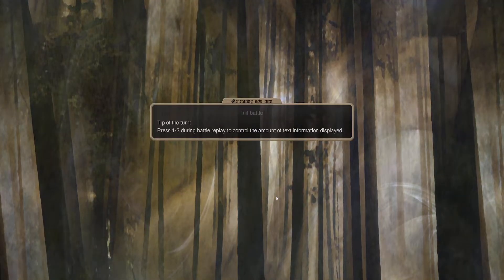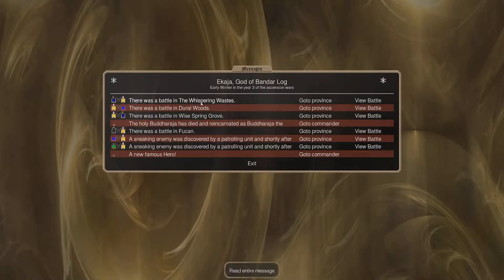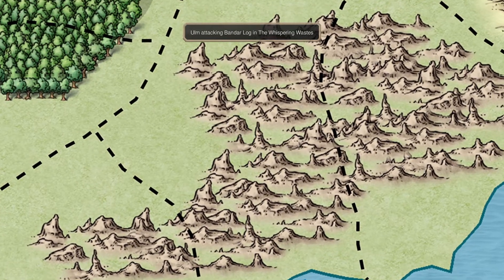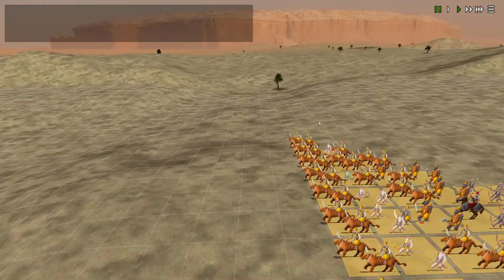Let's go for one more turn here, guys. There's a lot of battles here. There was a battle in Whispering Wastes. Let's see - now who's attacking? Regular units as usual, and then we have an army. That is good. There's a lot of units here. We have a lot of Yogis.